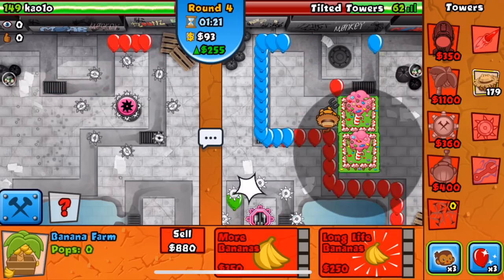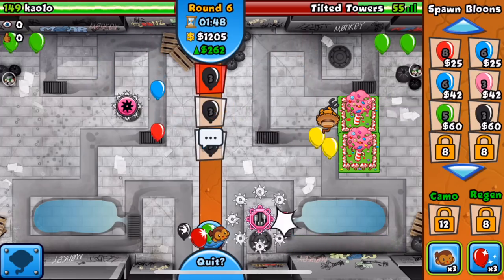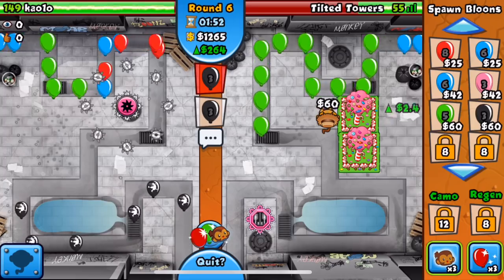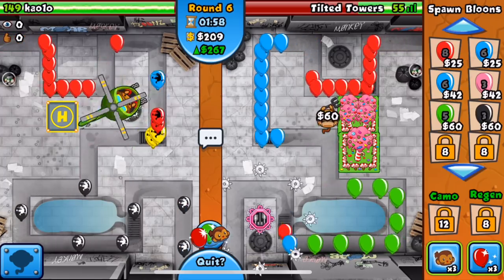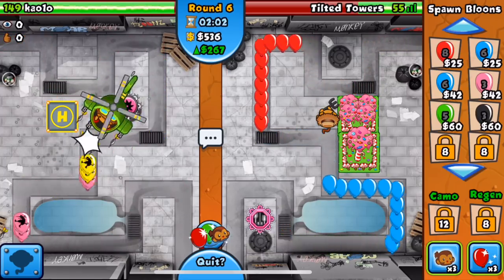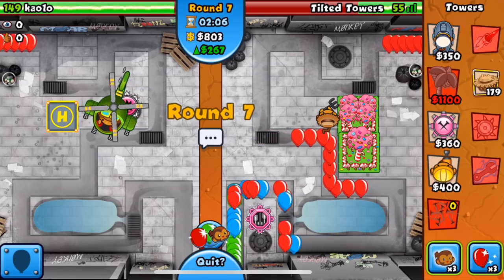I did not expect this guy to eco on a map like this. I'm going to send him some space blacks and see if he's able to defend. He's not even ecoing — he's going to build a heli? Heli-tack, haven't seen that too much. He's also sending some greens.